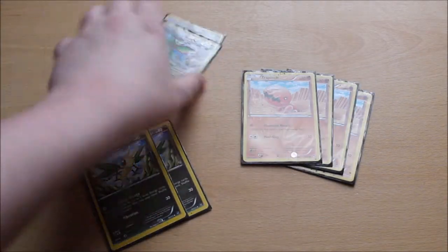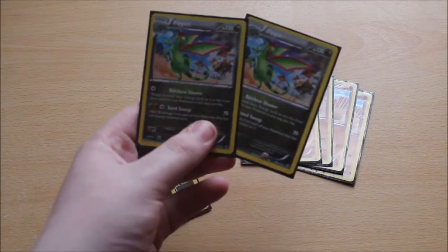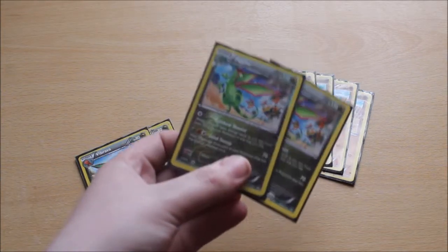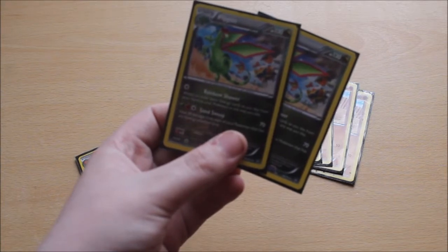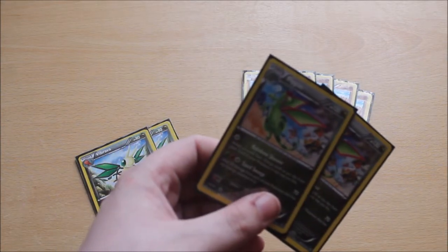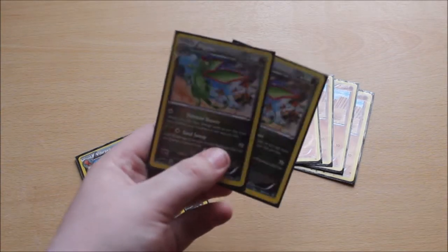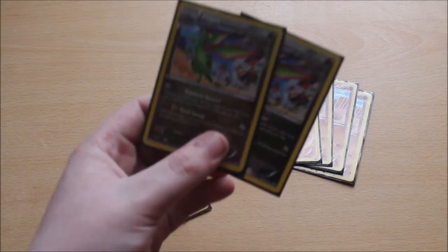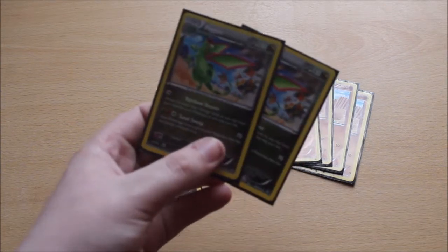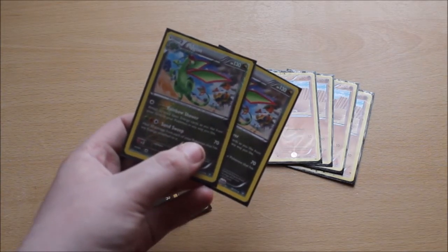And obviously we have Flygon — I have two, one reverse holo and one common. You'll only use this, similar to Vibrava, for the one energy cost for Rainbow Shower. This is the key to the Slaking build: it lets you attach as many basic energy cards as you'd like from your hand to your Pokemon in any way you like. Hence why Vibrava lets you search out the energy. Use Charge Energy from Vibrava if you can, bench to evolve into Flygon, then on your next turn use Rainbow Shower to attach energies from your hand to any Pokemon you like.